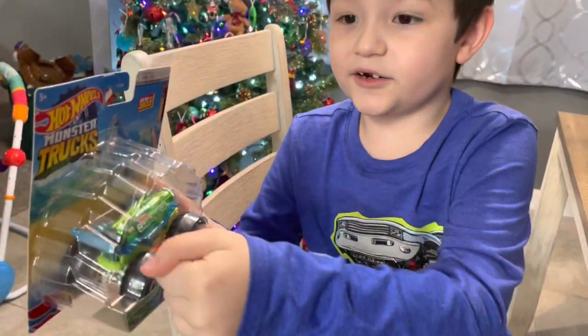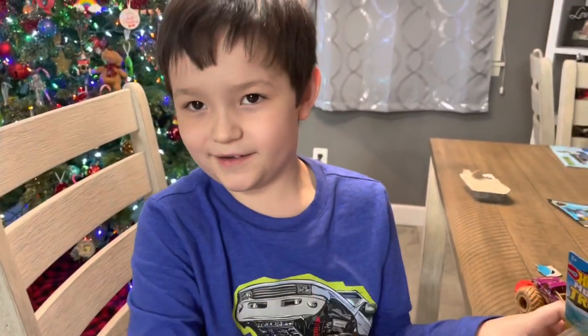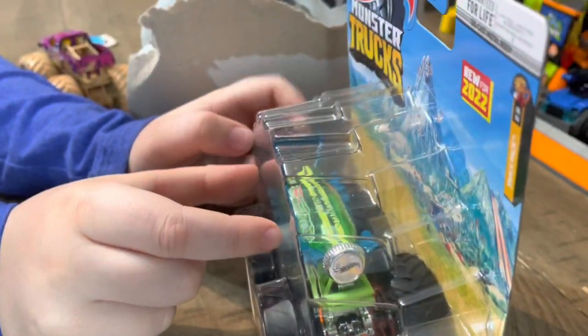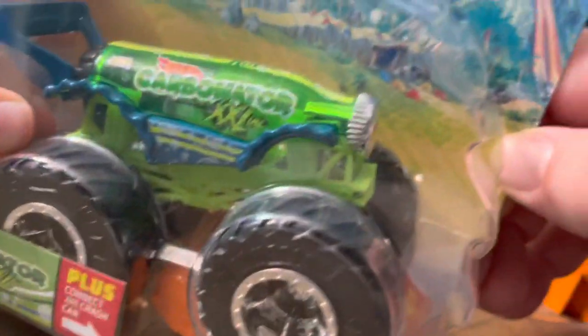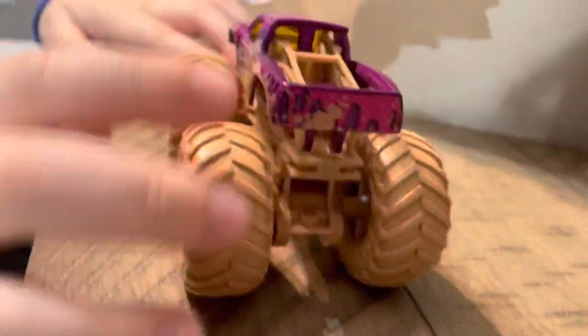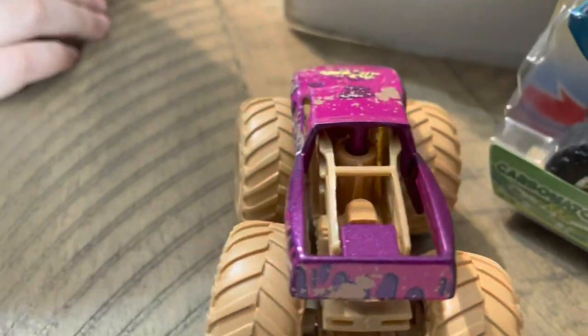That looks so much better out of the box - it's crazy how some of these look so much different out of the box. Hey mom, look - you can use the tail, if you have a drink you can pop it off with the tail. Oh my goodness, you can pop your little cap off with it! That's awesome. Look at that shiny purple - you can almost see a little shimmer and glitter in it.